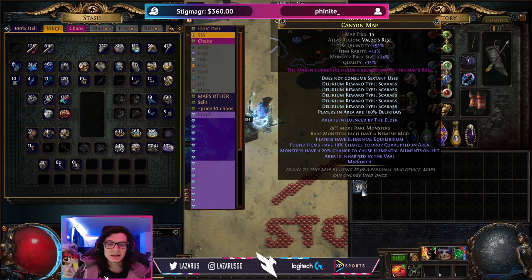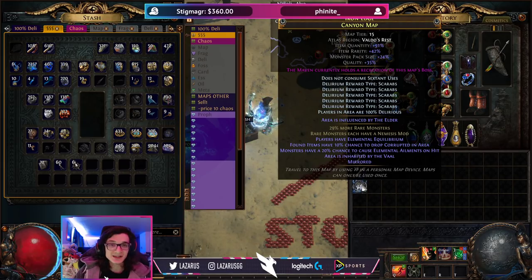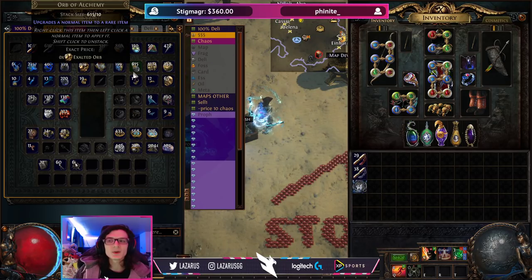The reason I would even Alchemy a T1 map versus Transmute is that even though sustaining T1 maps isn't very difficult and I could still progress with a Transmute, using Alchs will still drop me more rare items — especially jewelry — which is going to be paramount for my chaos recipe. So always, always, always Alchemy, even T1 maps.